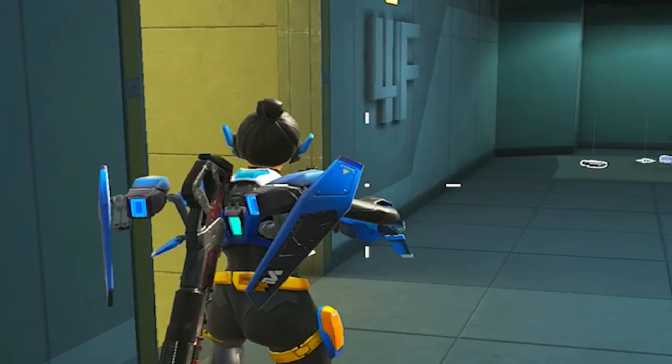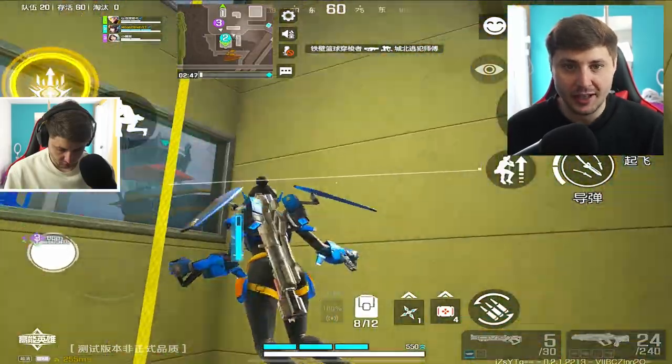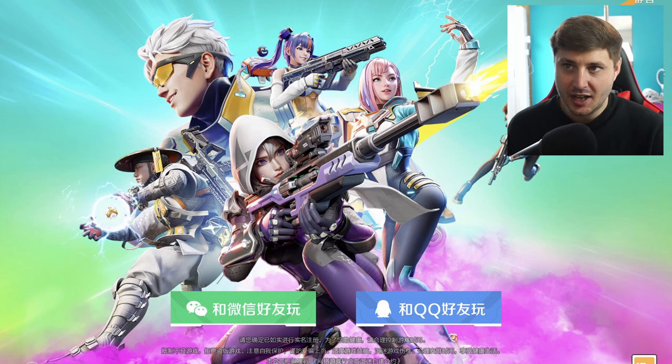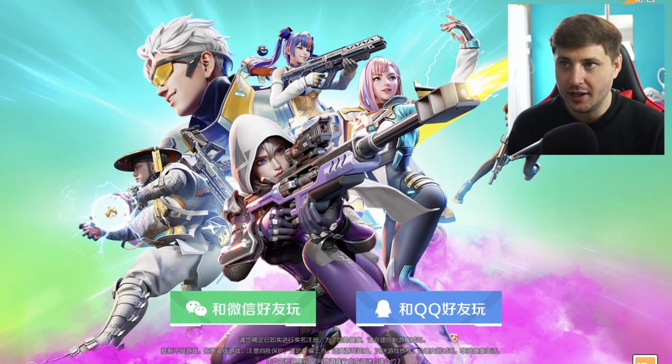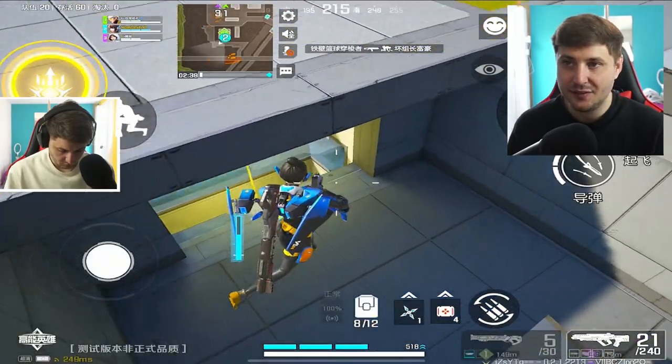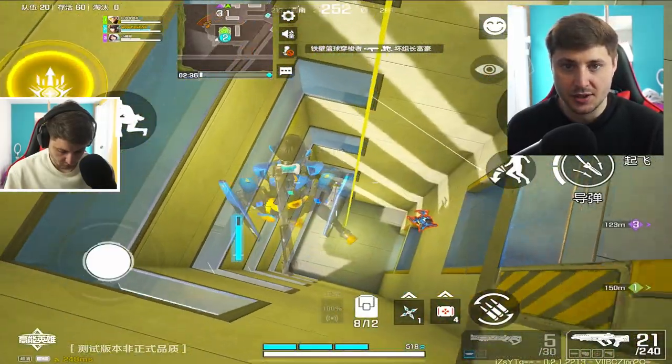If you miss Loba's butt and you want to get that Apex Mobile feel again on your mobile devices, then follow these steps. Firstly, you're going to need a WeChat or a QQ login. For a WeChat account, it's probably the easiest to get, and I've linked a video in the description on exactly how you can get it.